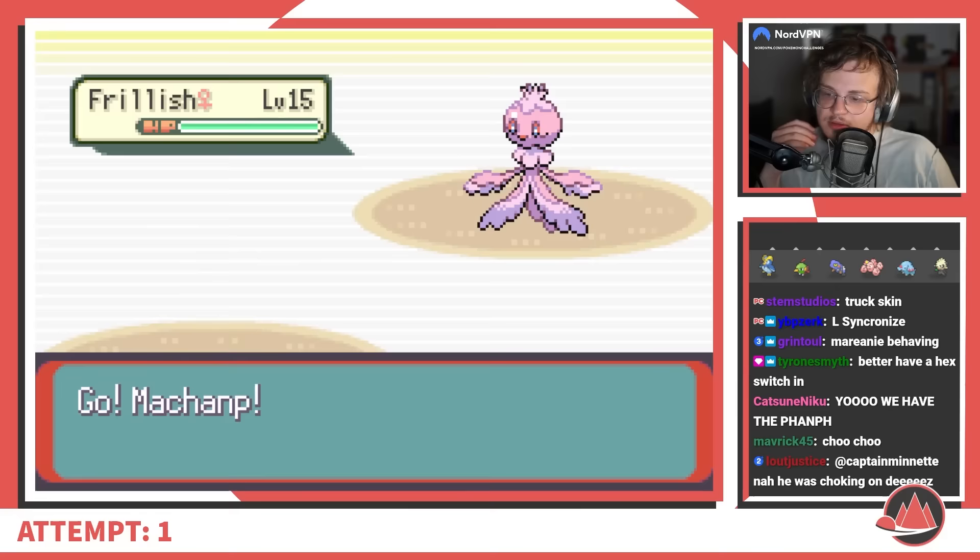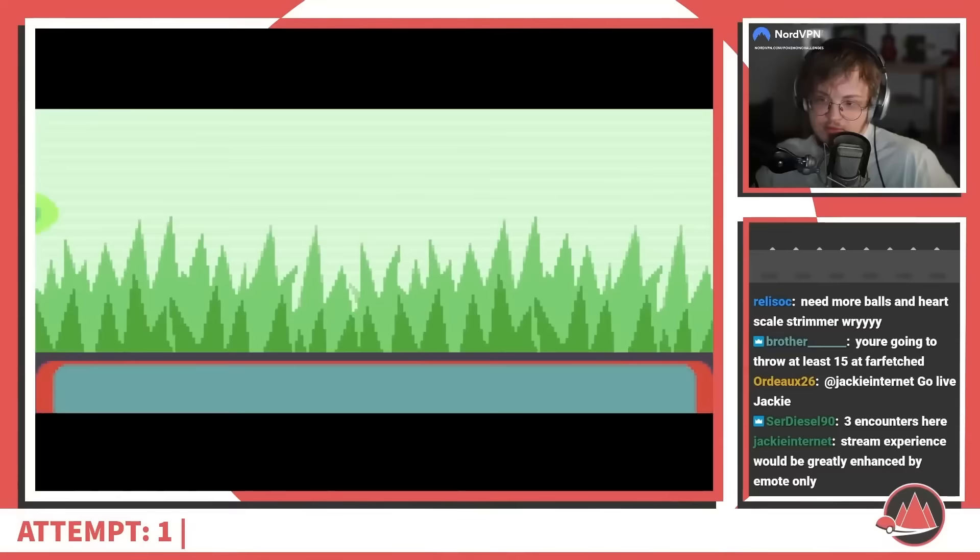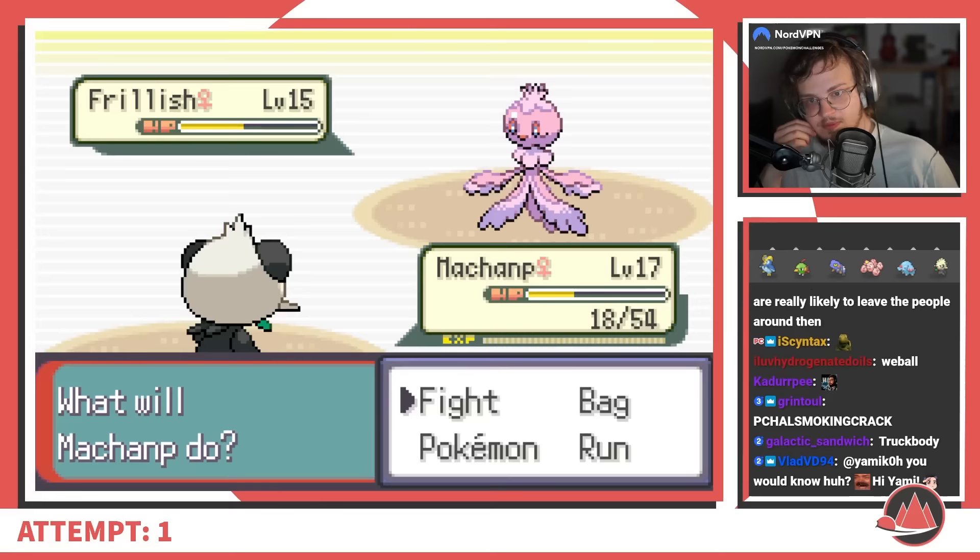The Mareanie has Baneful Bunker, Soak to turn your Poison-types into Water-types that can be poisoned, and Toxic to further disrupt. The Frillish's Cursed Body can destroy your attempts to sweep by disabling an attack at the worst possible time — and if you can't two-shot Frillish, it just recovers all the way through. But the scariest Pokemon here is definitely Whirlipede thanks to its Speed Boost ability. Pancham's Feint Attack is my best option against Frillish — a clean two-hit KO — and with Mold Breaker I don't even have to worry about Cursed Body.